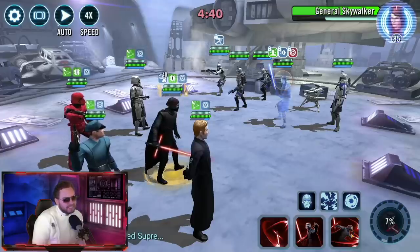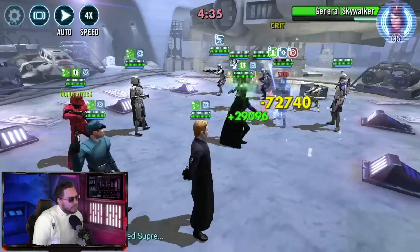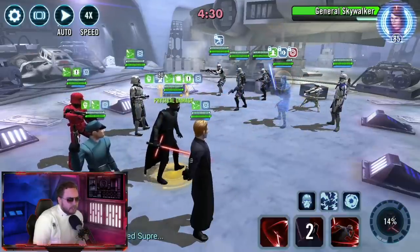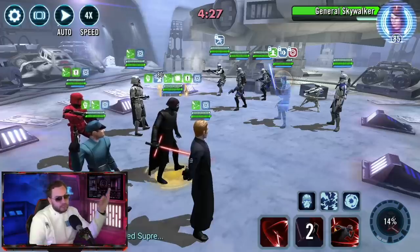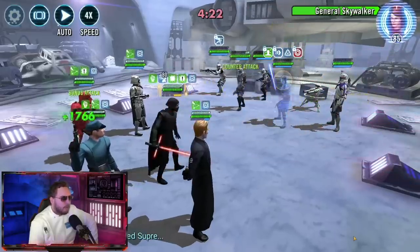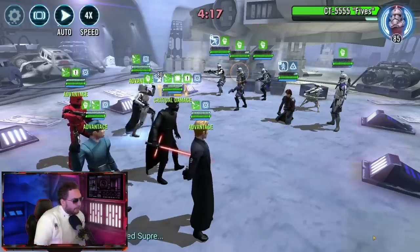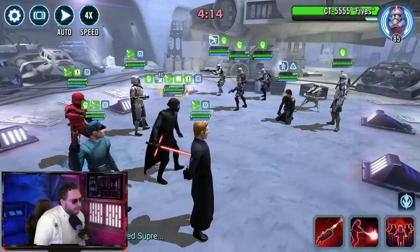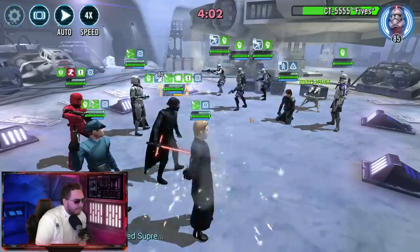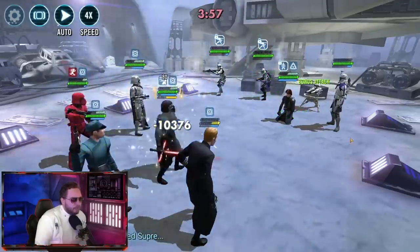I'm going to smash an AoE right now. First Order Officer should come in and we should get a nice big AoE, getting five critical hits. So this should be about 39% charge by the time we come back to Kylo Ren. Big hit - Skywalker's going to take a nap. They're going to start taking their turns. Let's get some turn meter for our team. We have Advantage on everyone, so let's do a basic. Most likely Rex will sacrifice and everyone's going to get thick for days. We didn't get any critical hits there unfortunately, so let's get rid of Captain Rex.